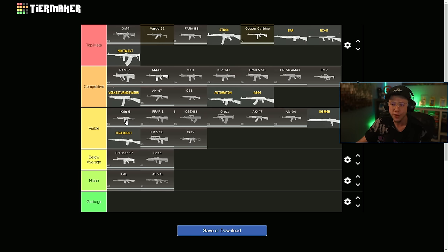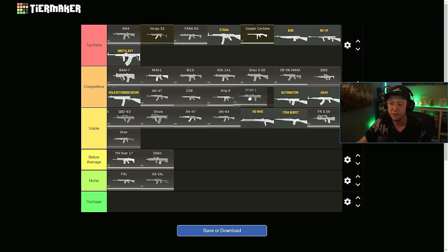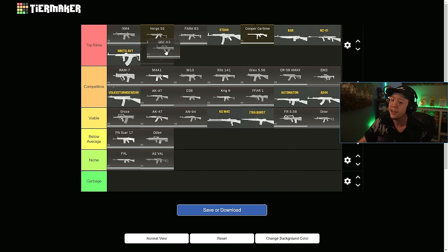Then we get into some of the more viable options. I do think the Krig probably makes its way into competitive — I don't think it's top meta, but it's up there with like the C58. FFAR could be competitive as well, especially after the buff it got recently, so that's not a bad choice. QBZ is top meta though — they really haven't touched the QBZ in quite some time. The thing is very similar in terms of TTK, control, and range to the XM4 and the Pharah. The Groza, I don't think it's anything better than viable. MWAK definitely is not. AN94 as well, just lackluster in a lot of ways.